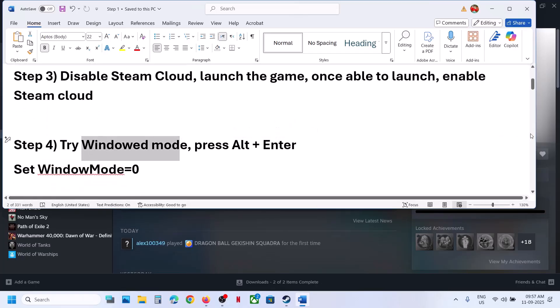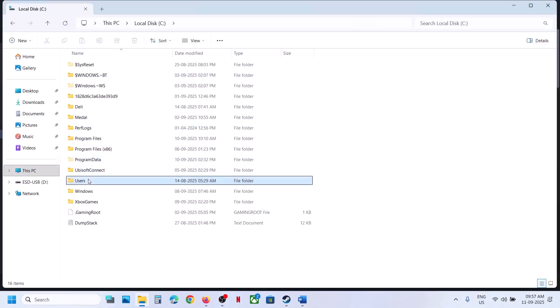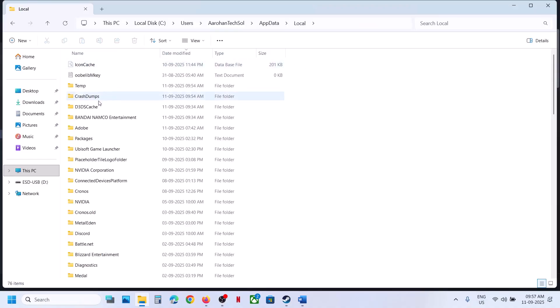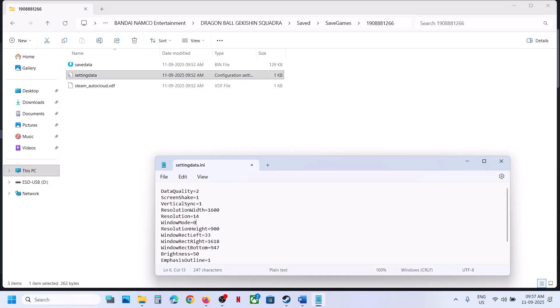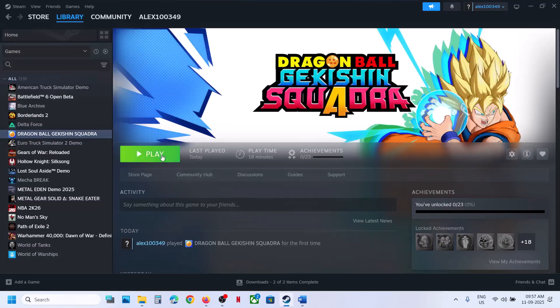The next step is to try Window mode. If the game launches, press Alt+Enter to switch to window mode. If it doesn't launch, set window mode to zero in the config file. Open File Explorer, go to This PC, open the C drive, open the Users folder, then your username folder. Open AppData — if you don't see it, click View, select Show, and check Hidden Items. Then open AppData, open the Local folder, navigate to the game's save folder, open the settings data file with Notepad, find the window mode value, change it from 2 to 0, and save the file. The game will now launch in window mode.